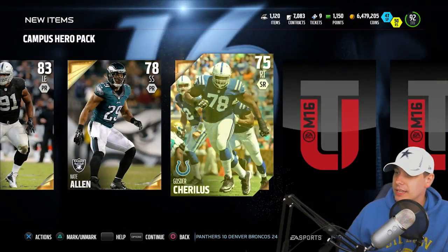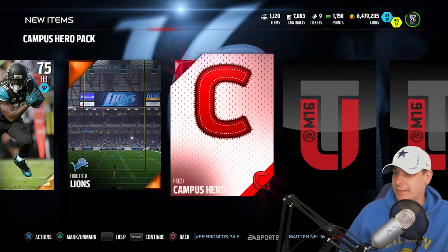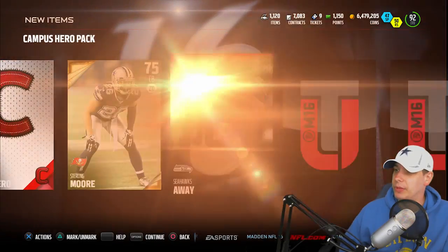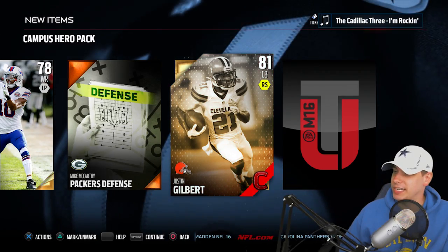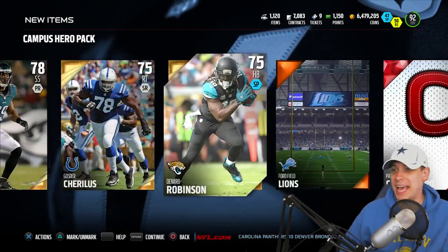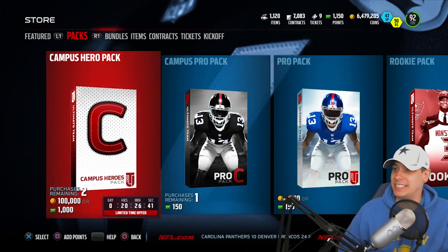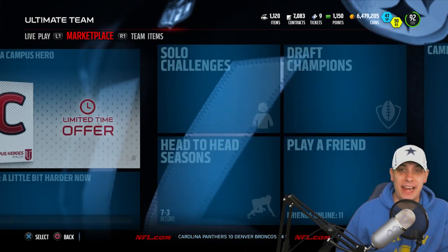It guarantees one campus hero gold or better player, one campus hero collectible, six gold or better players, and four team items. Hopefully a Manziel or a Clowney in one of these - let's go guys, wish me some luck. Hundred thousand coins on the line. Justin Tuck, Nate Allen - getting a lot of base golds, nothing really yet - and we get a campus hero patch. I really wanted something epic when I saw red, but we get a Justin Gilbert campus hero, and that's gonna do it.